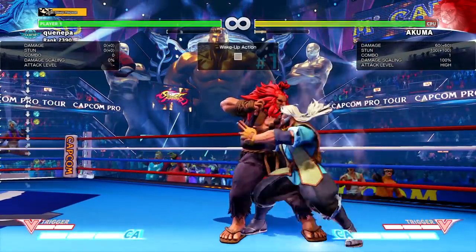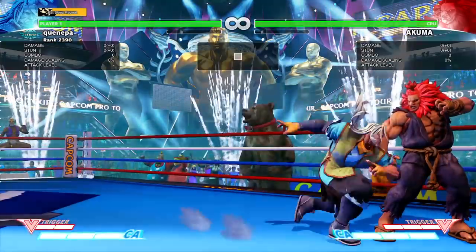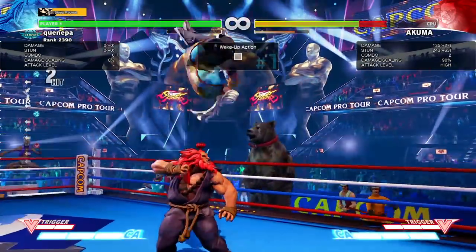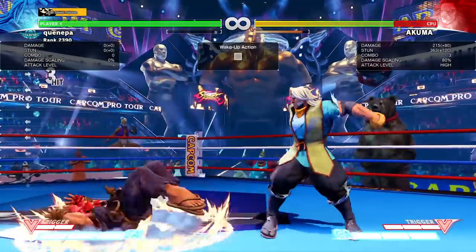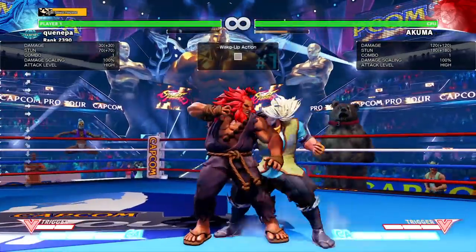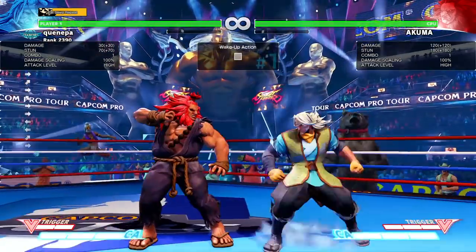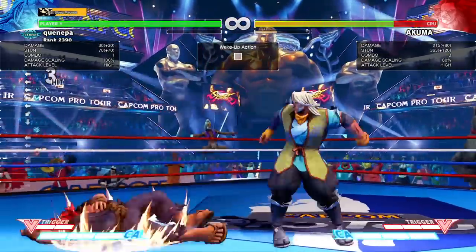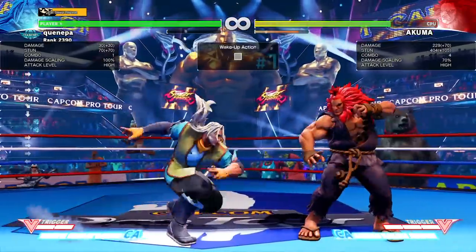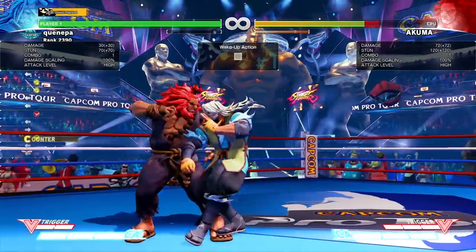Now I want to go over his crush counter. Zeku's crouching fierce and heavy kick are his crush counter attacks. You can dash up and finish the combo after. Remember the light version is zero on dash-up. If someone back-rolls you get a little more oki. I'm not sure exactly what you can do right now but it might be a little risky - yeah you can dash up and get enough time.